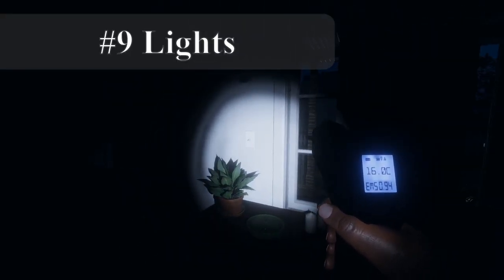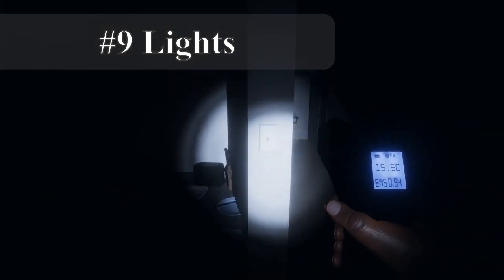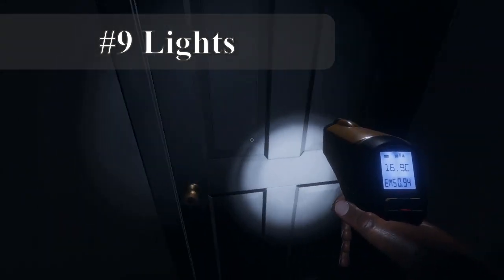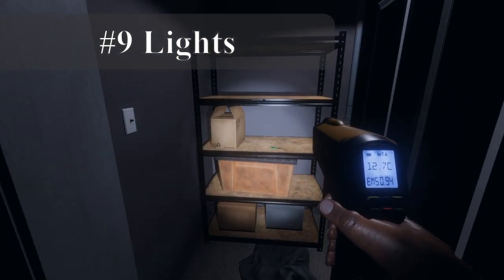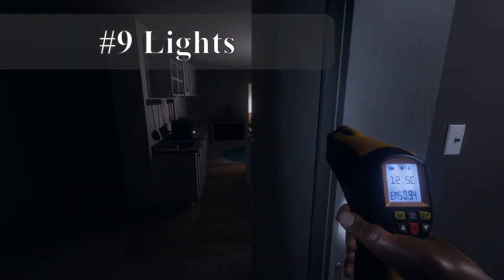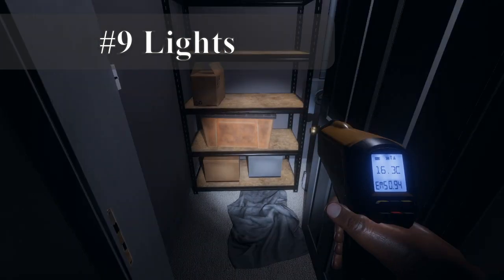Nine: lights keep you safe. Turning on lights can both help you see and preserve your sanity — flashlights and candles do not count. While in an unlit room, your sanity will drain much more quickly. Some ghosts are more active while the lights are off, so getting evidence may require you to sit alone in a dark bathroom while chanting Bloody Mary in the mirror.